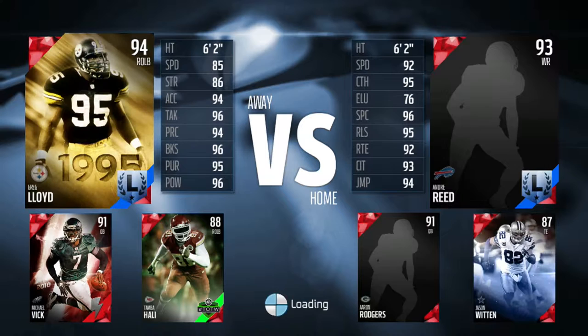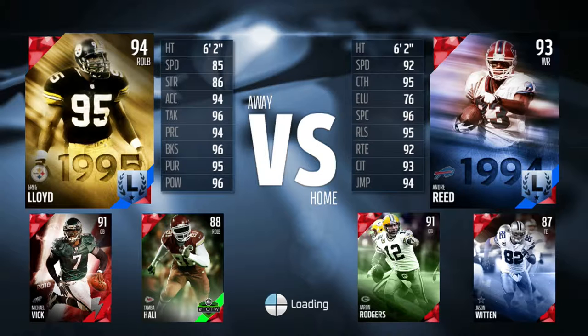You guys can quickly take a look at our opponent's lineup. He has Flashback Vic, and yeah, it's not gonna be an easy job. He also has Tamba Ali, who's also a beast. But yeah, let's hop right into the gameplay.